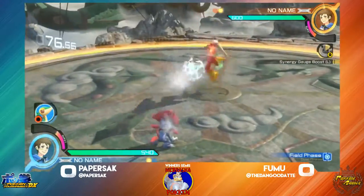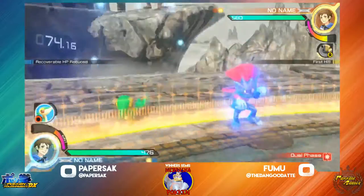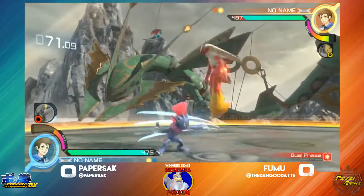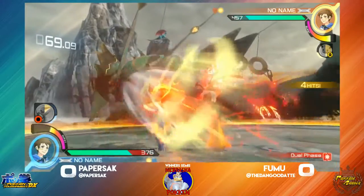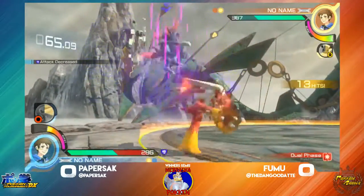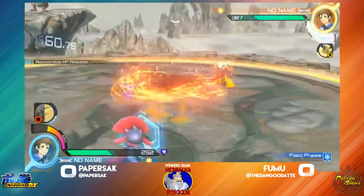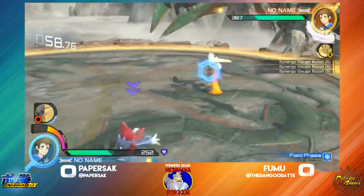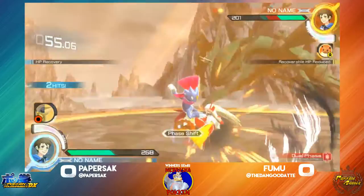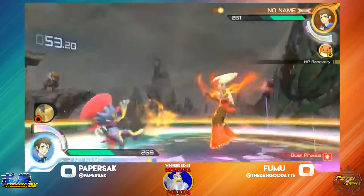Paper Sack, similar to the last round, just throwing out some projectiles. Fumu is going to Tatsu right through it — doesn't care at all. It's not even really working out for Paper this time. Fumu is going to get a full combo here. Paper already down to half HP. Fumu does have burst at the ready — probably going to wait until he's in a worse position. JX is going to work for Paper though.